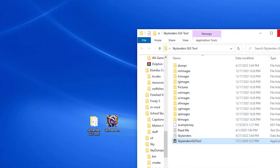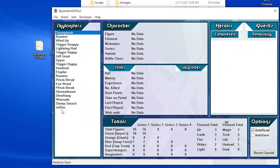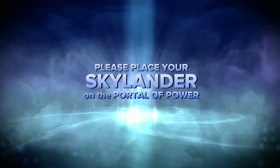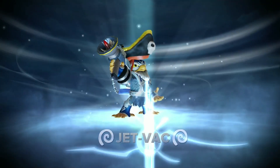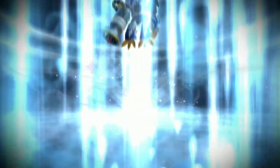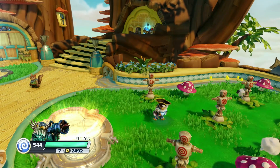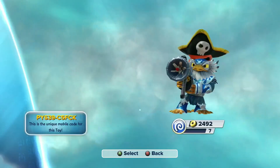So when you close out of the program and open it back up, you'll see your jetpack down there. It will automatically read if I still have the jetpack on the portal. Now, if I go into my game and put my jetpack on the portal, you'll see he's got all of his money and his levels, his upgrades and stuff like that.